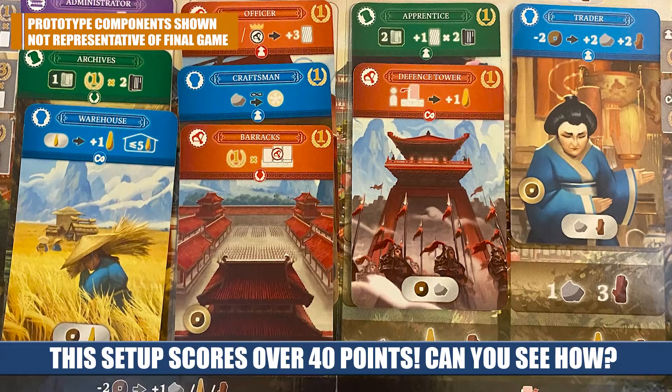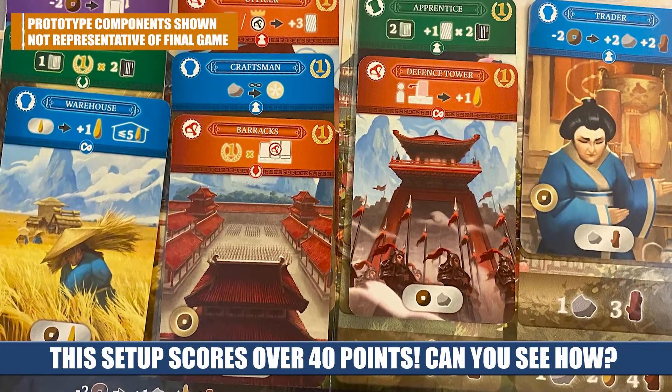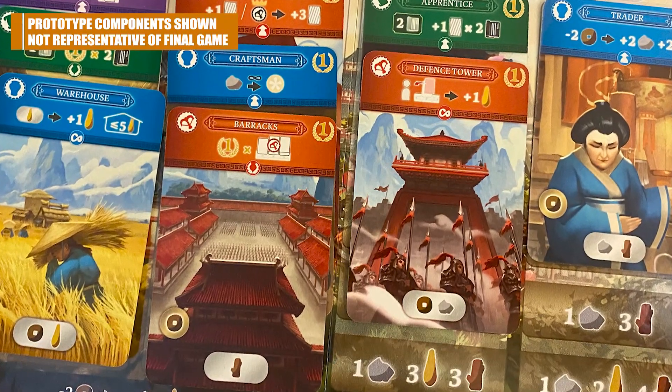Whoever has the most points receives the emperor's favor and becomes the favorite architect of the city. For fans of tableau building and drafting games, Chang'an offers the best of both worlds with an interesting draft mechanic, the ability to steal cards from other players, and all the timing decisions needed to set up your perfect tableau. Plus the customization of different decks gives a lot of replayability. Check out their Kickstarter page — there are content variants and expansions including one called the Silk Road that looks really cool. Please like, subscribe, and comment and let us know what you're most excited about!